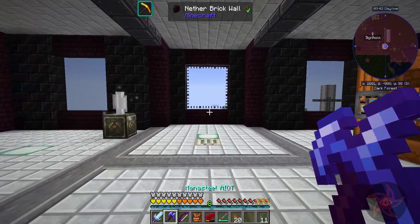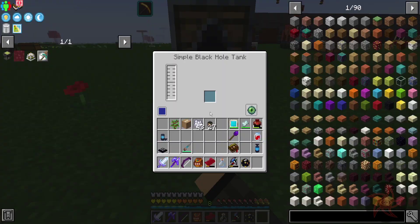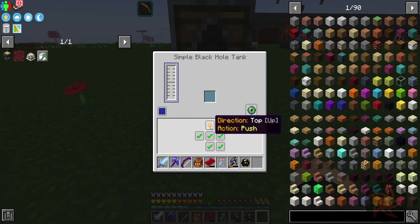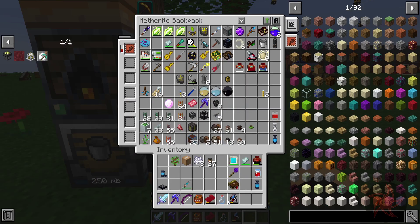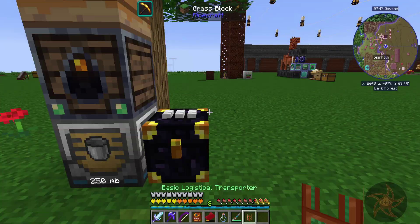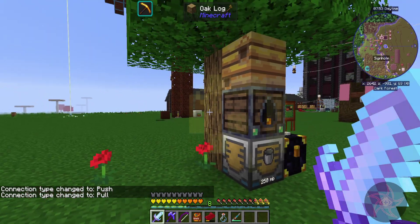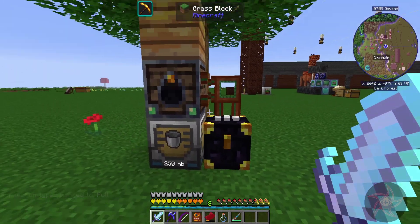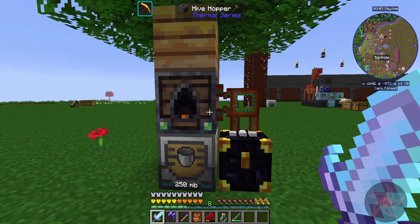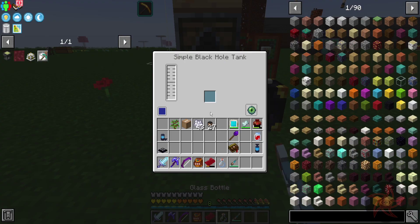I need a beehive. Thank God you can force trees to have nests on them. We got a little bit of honey in there. For anybody that doesn't know: grow an oak — I believe birch works as well — sapling next to a flower, and it has a chance to spawn a bee's nest. Then you can just put a Thermal Series hive hopper underneath and it'll extract both honeycombs and liquid honey out of the hive as it comes in.